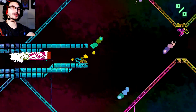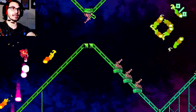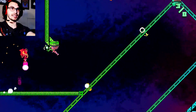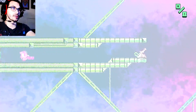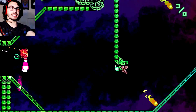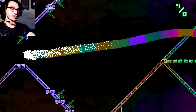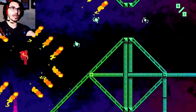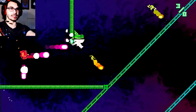A fun interesting thing about this game is that it is controlled with only two buttons. You see those green orbs that I was collecting there. You can get through the stage any number of ways — all you got to do is survive. The screen automatically scrolls from left to right; there's no way to stop it, it pretty much just does what it's going to do.